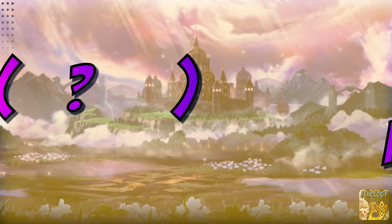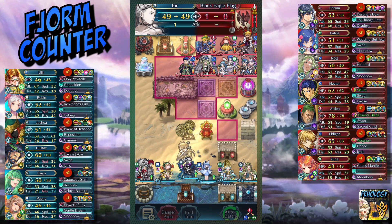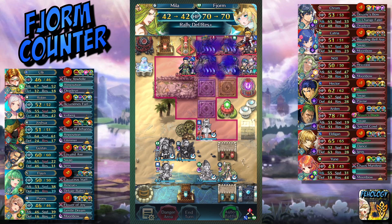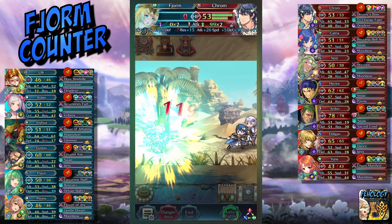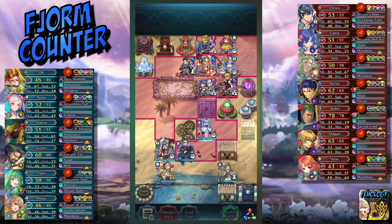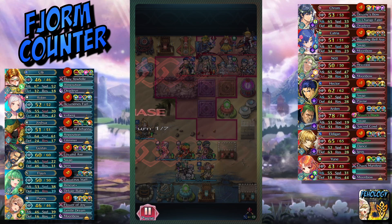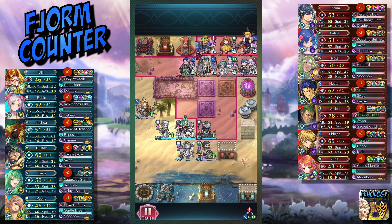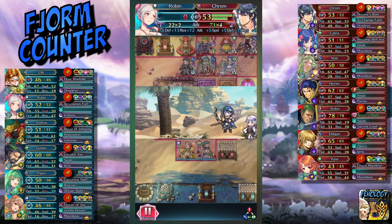Things change so fast. Kram is THE Ascendant Fjorm counter all by himself — it's one of the main reasons he's such a valuable unit. The armor effectiveness also helps him against any other armor that isn't named Ethune or Hector. You can see this is just no contest — Kram hits through Ice Mirror for almost 120 damage. It's to the point that no Fjorm actually challenged me straight up. I did have a Valentine's Robin come to visit. Most of the time I expect some variance between the sims, my personal runs, and what actually happens — this is one of those rare occasions where all three lined up perfectly.